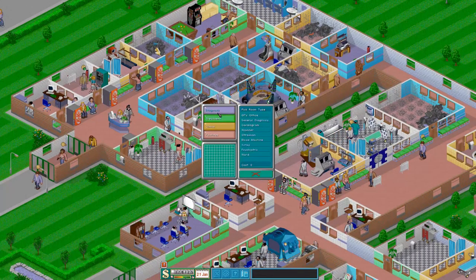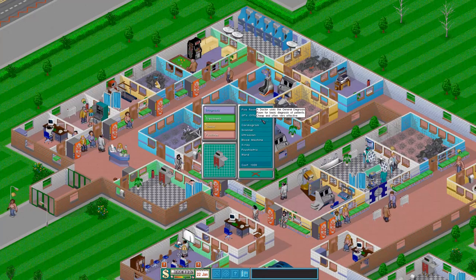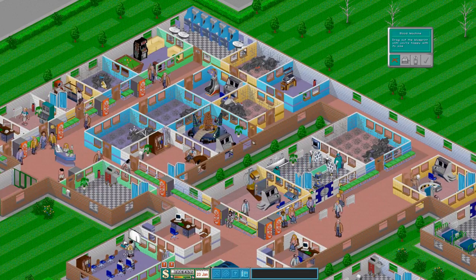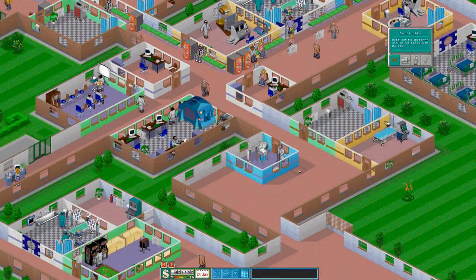So what else could it have been? We've got a cardio, still going strong, general diagnosis. Scanner's over here - excellent, scanner we've just replaced. That must have been the blood machine. Okay, so we'll get a blood machine in. Maybe it'll fit in here. You'll fit in there nicely with a two gap.